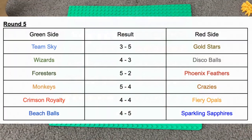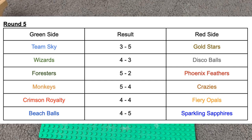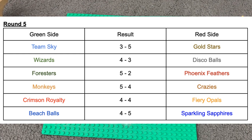And there are your Round 5 results: Team Sky loses to the Gold Stars, Wizards beat the Disco Balls, Forests beat Phoenix Feathers, Monkeys beat the Crazies, a draw between Crimson Royalty and Fiery Opals, and the Beach Balls lose to the Sparkling Sapphires.